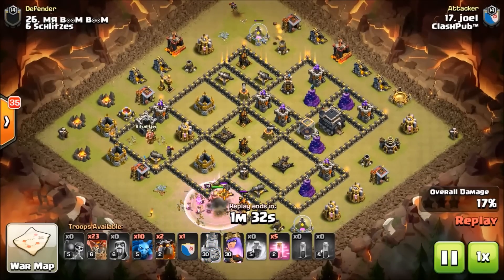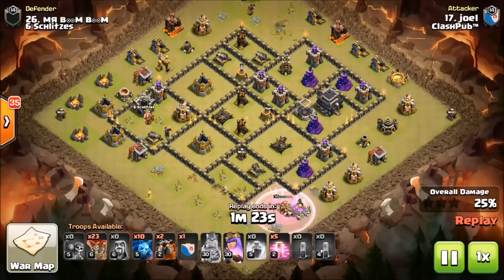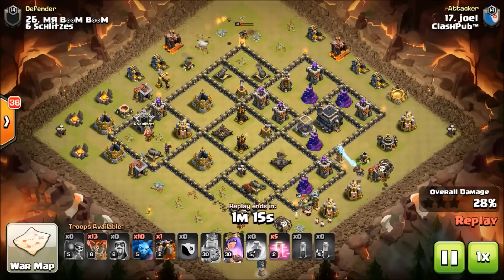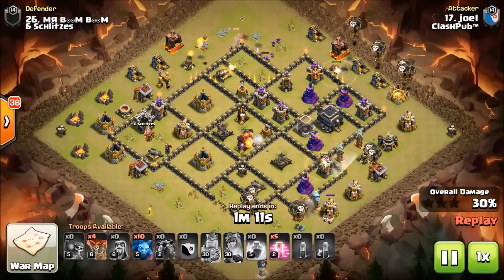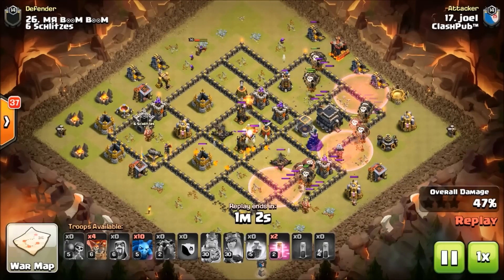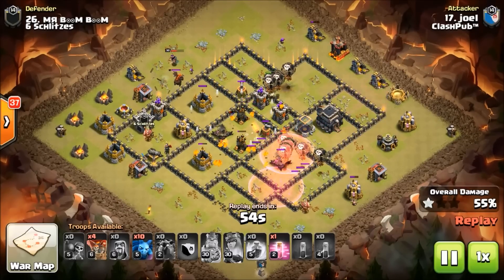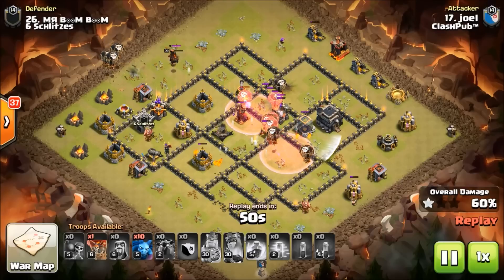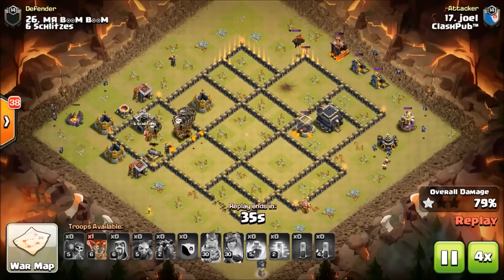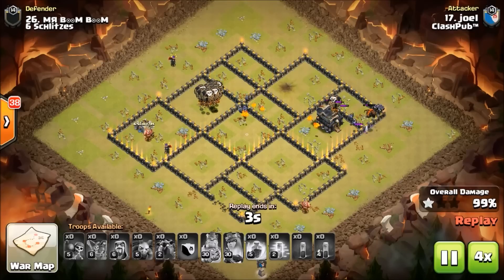If he gets that wall break — look at this — holy smokes! The king's going to get an AD — wow, that's beautiful work. He's going to get another AD right here. Here comes the lalo — this is absolutely gorgeous. He needs his hounds to really get hit a lot here. That was his last hound so he puts the haste down to move. He has all these minions, and there's that last balloon — that's a wrap for that base. Excellent job Joel.